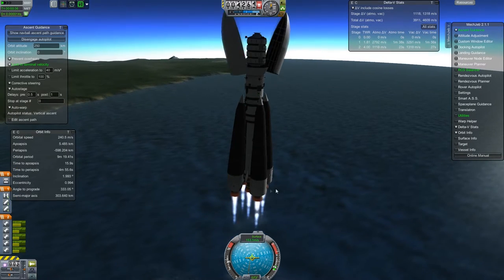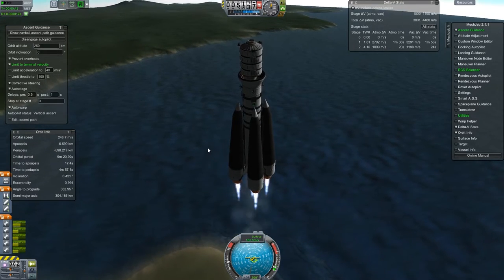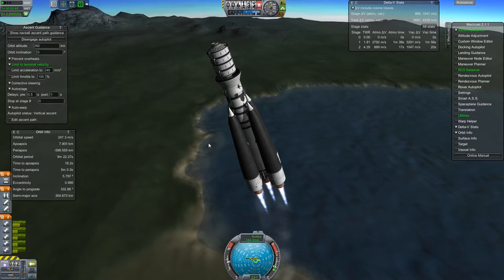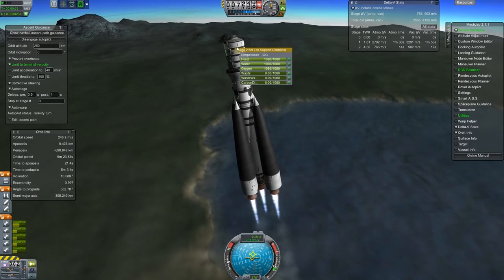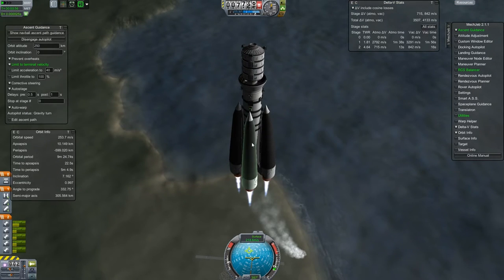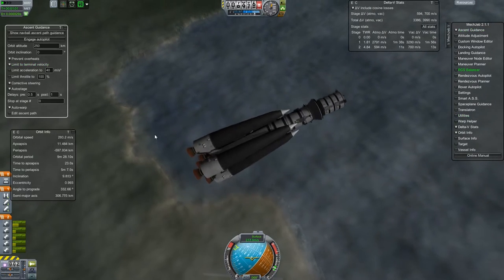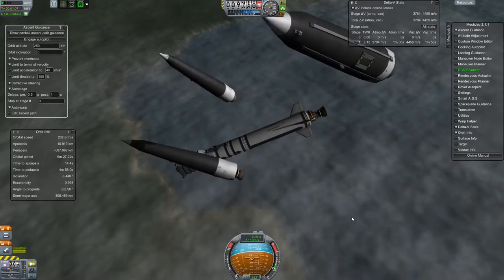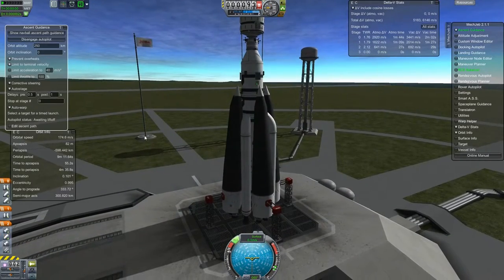It was a continual problem. I don't know why I separated that fairing, but you can get an idea - we're just veering wildly off course. The SAS, MechJeb, and everything is trying to keep it under control, but MechJeb overcompensated and things went a little wacky. So I turned off the engines and separated everything. That's like three or four failures in a row - I probably launched about ten different attempts to get this going.